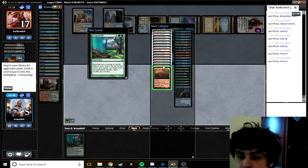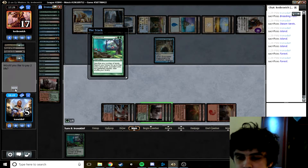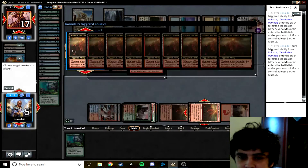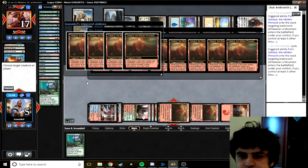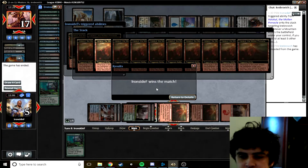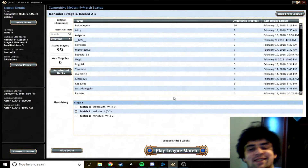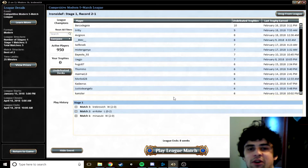We win — hooray! Now we have eight lands, so we'll get two Valakuts and all the mountains in the world. We did it. I would not like to pay two life — I would like to point a lot of Valakut triggers at my opponent's face. Opponent conceded last game; this time I guess they will allow us the pleasure of pointing a veritable machine gun of volcanoes directly at them. I've never actually killed people with Valakut before this league — I'm normally a Death Shadow player in Modern, so I'm used to hopelessly looking at my opponent's Valakut triggers wishing my Stubborn Denial was something better.